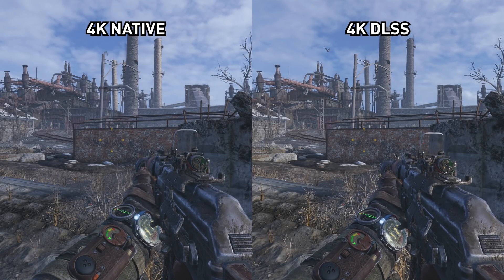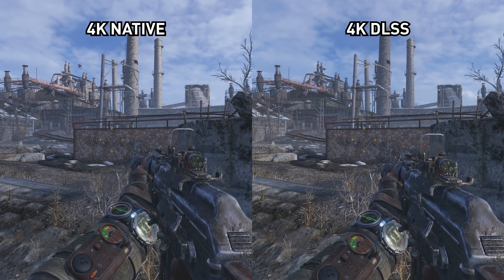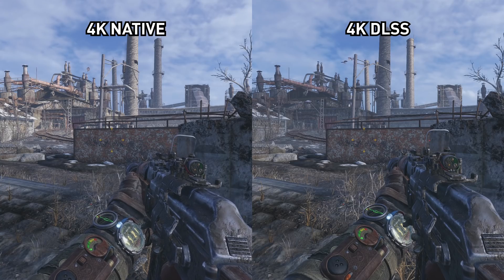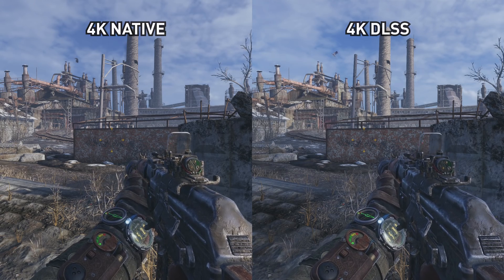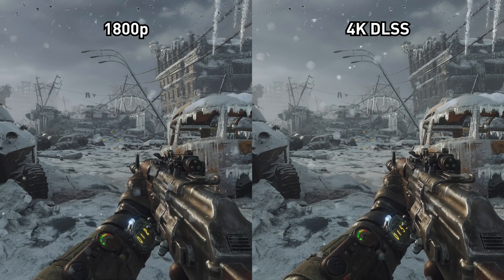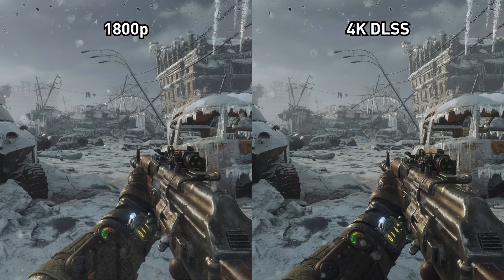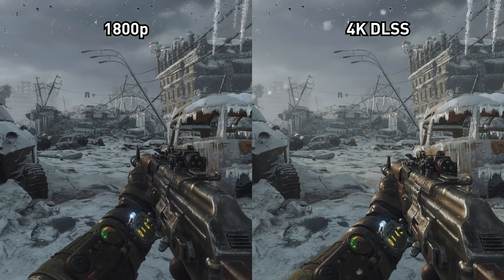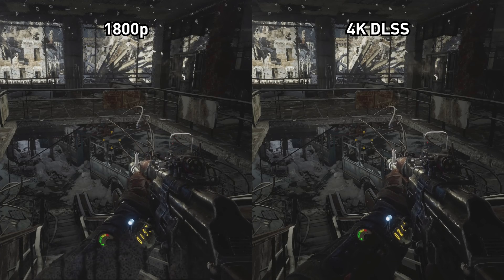DLSS is still not as good as native 4K in Metro Exodus. I don't think anyone except for NVIDIA's marketing team thought this would be the case, and it's certainly not apparent in any of the demos I've seen. 4K is sharper and better preserves texture detail. It's not massively superior to DLSS like it was in Battlefield, but it's enough of an upgrade that native 4K remains the premium way to play Metro Exodus, though naturally you get an associated performance hit. Both DLSS and upscaled 1800p are somewhat softer than native 4K and both lose some sharpness and detail.